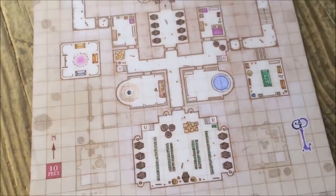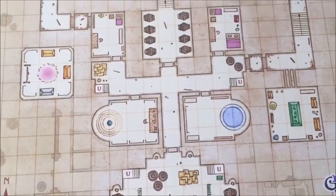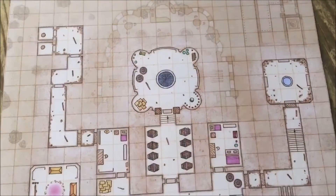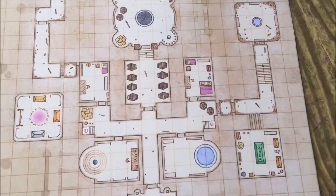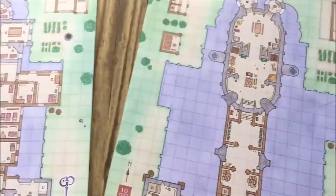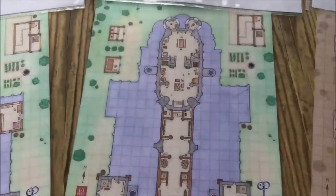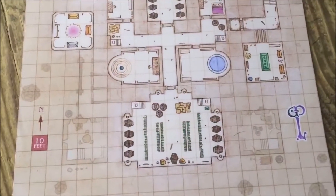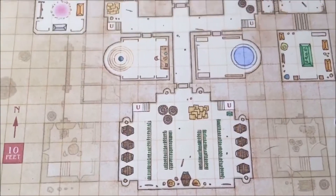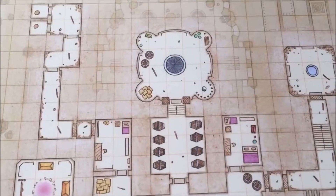Finally, the cellar level. I layered just a hint of the surface features around the cellar so it would fit with the rest of the set. We get all the wine here, the quarters of the dwarf and the elf as I described.